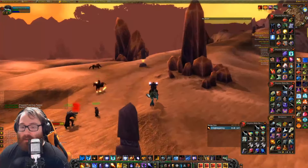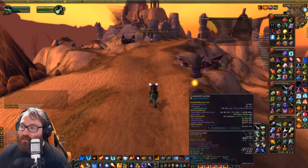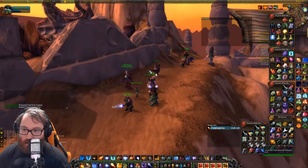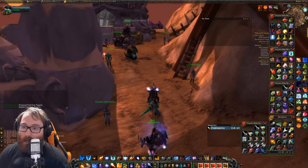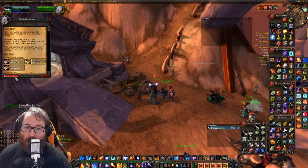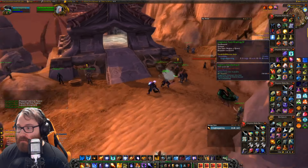There's something really overpowered you can do with the logistic quests — you can repeat them continuously. Once you turn one in, you accept a logistics quest, open the logistical task briefing, and see what materials are required. If you don't have the proper materials, you can destroy that briefing, abandon the quest, and then talk to him and do Field Duty again.